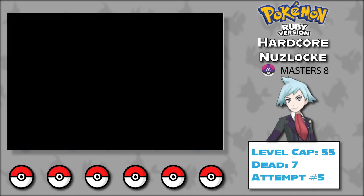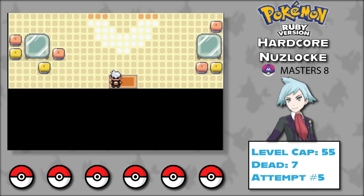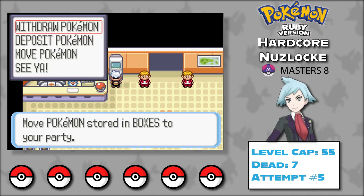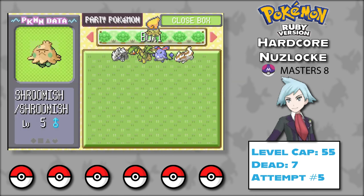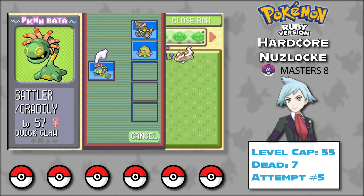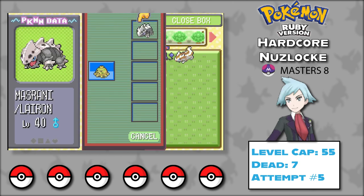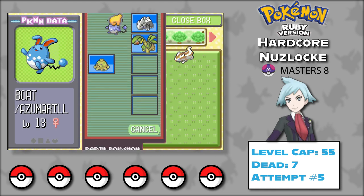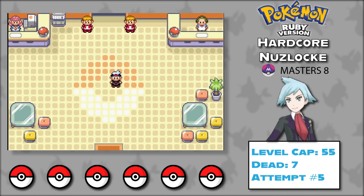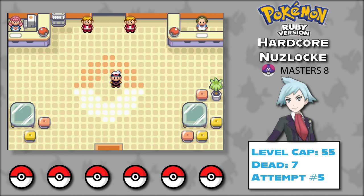And that's it — I could not beat a hardcore Nuzlocke of Pokémon Ruby with only Steven Stone's Pokémon. His team as a champion is great: high levels, crazy stat totals, great TM moves. But they're terrible for early and mid-game. Beldum starts with literally only Take Down. You can't acquire two of his Pokémon until at least the post-game, and most of them don't even evolve until after the 5th gym's level cap. The first half of this attempt was just the Mudkip show.